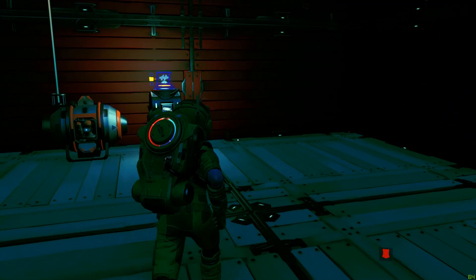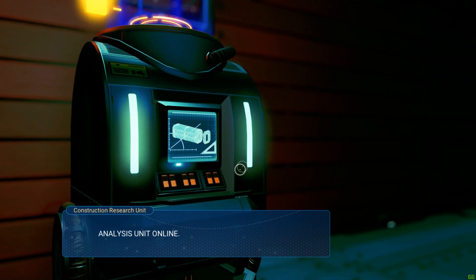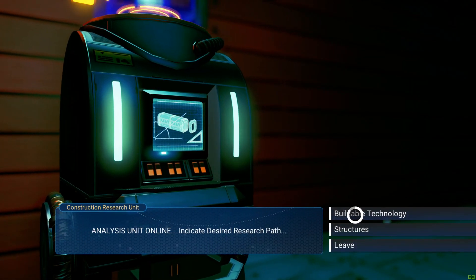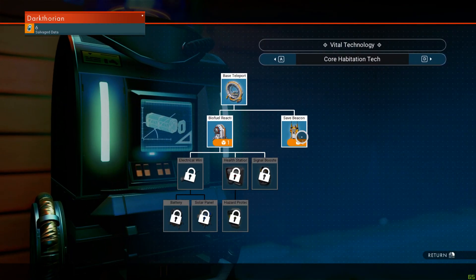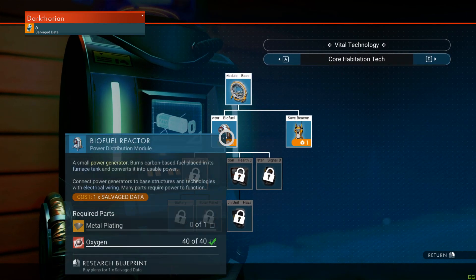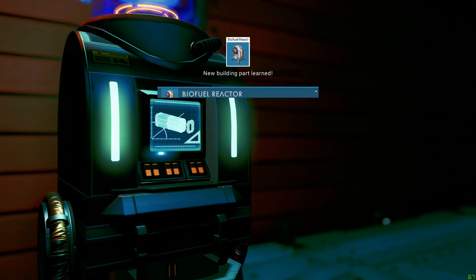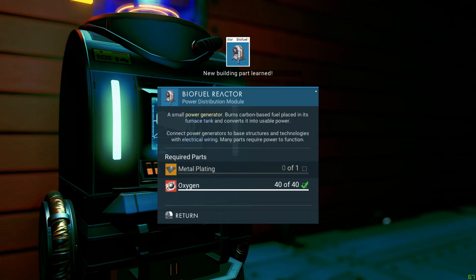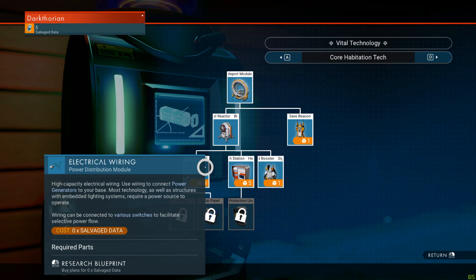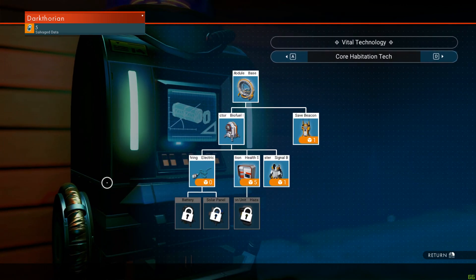Okay guys, welcome back. After a bunch of digging I should have — yeah, we have the salvage data for a biofuel reactor. I need some metal plating for that, shouldn't be too hard. And now all of a sudden we unlock all kinds of stuff. I have five left.